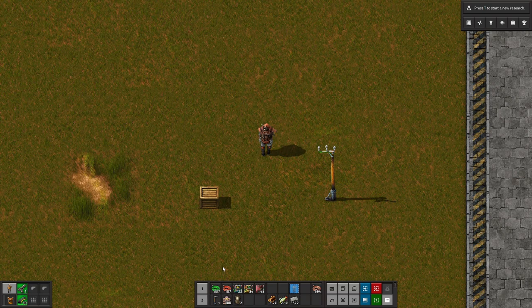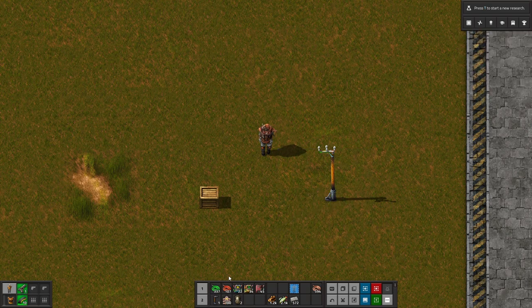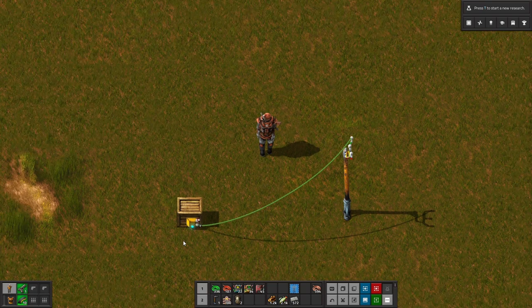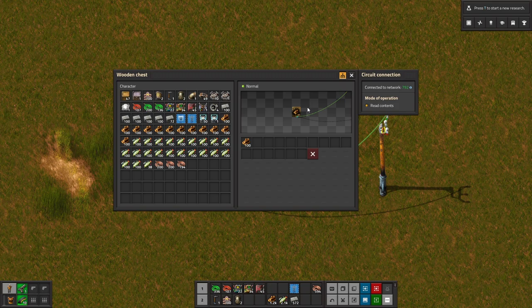To create a circuit network, you need two or more entities, which are represented by this wooden chest and this power pole. And we will need some red or green wire — I'm going to go with green. It totally doesn't matter until it does matter; we'll get into that later. To create a network, we take our wire, click on one entity, and we've got a wire following our mouse cursor around. Then we click on the second entity, and that gives that nice little sound, letting you know that these two are now connected together and we have a circuit network.